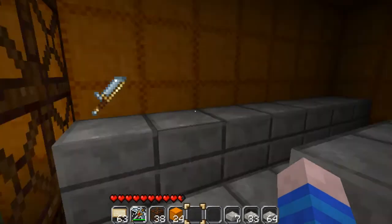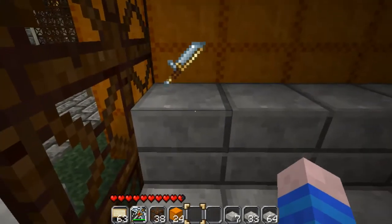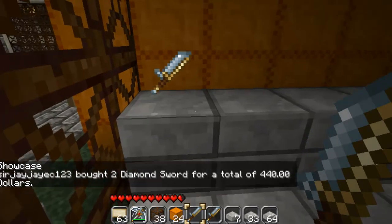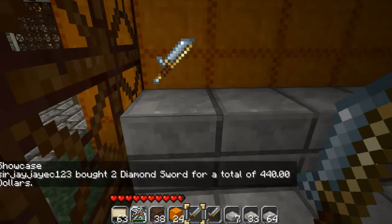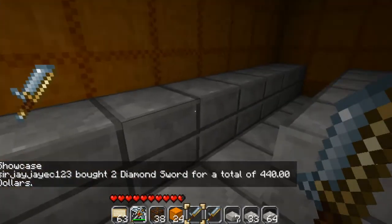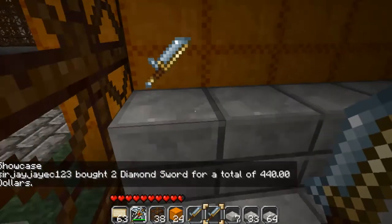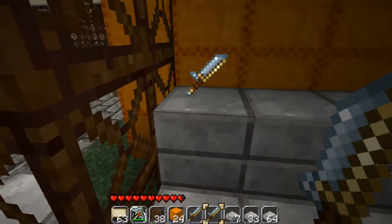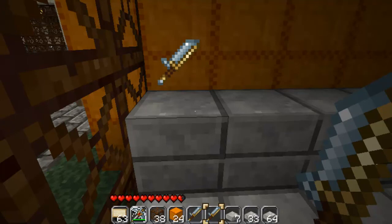Then if someone wishes to buy the item, all they have to do is hit the block and type the amount of items they want. This won't charge you because it will charge you the money and then give it back to you — if this was someone else it would charge them the money and give it to you. To check your balance all you need to do is type /money.